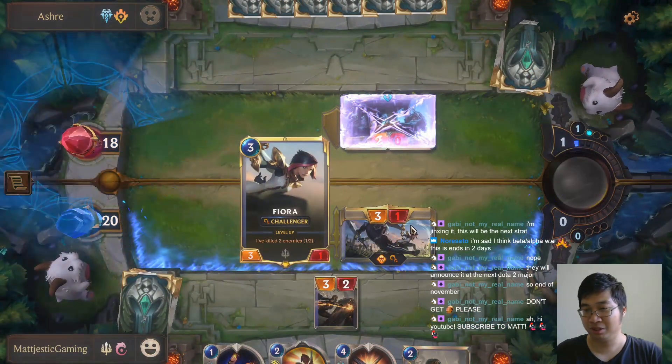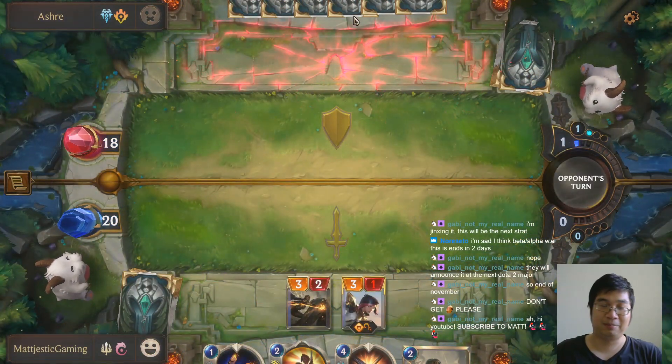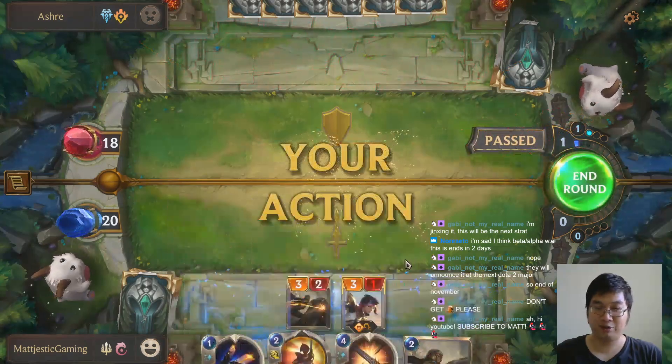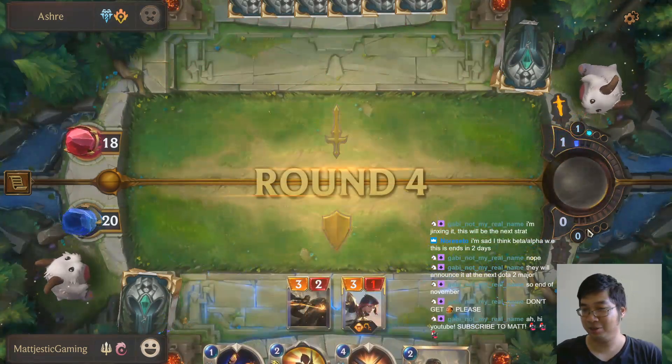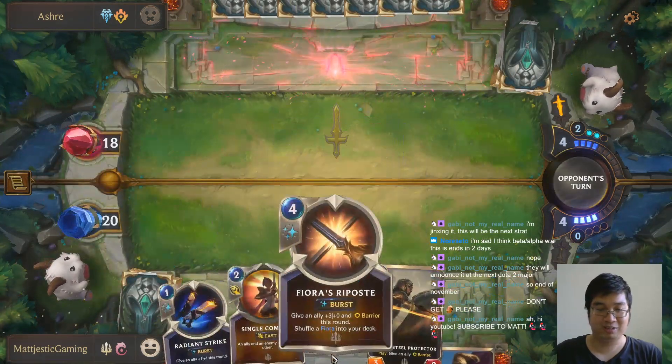I want to get many kills on my Fiona. I'm hoping he doesn't do 1 damage to her because I have all sorts of protection for her, but I don't have the mana to do it. So that was a little risky. The fallback is I still have a Fiona if I need to.